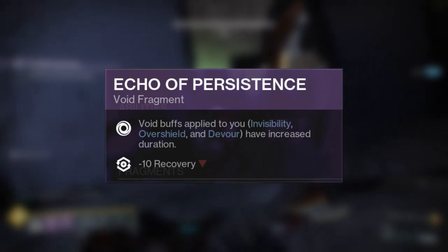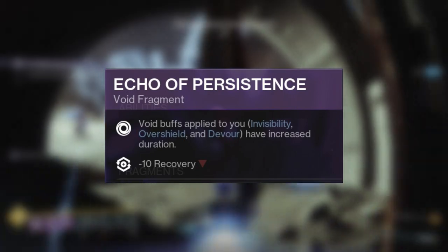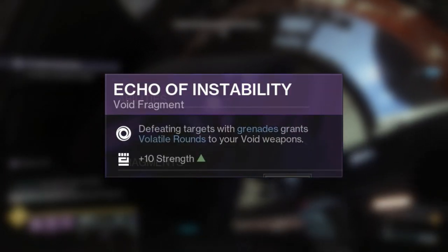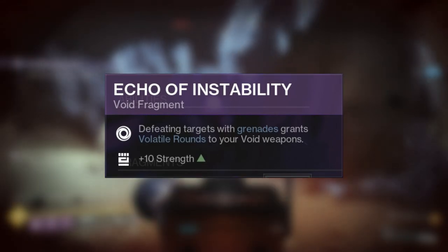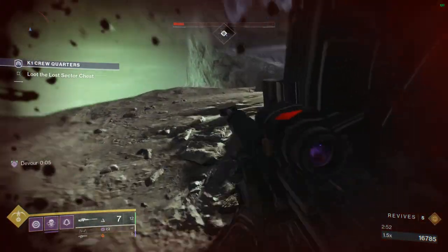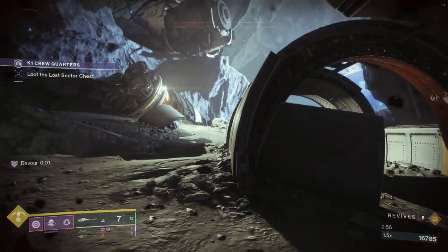Next we've got Echo of Persistence: Void buffs applied to you — such as Invisibility, Overshield, or Devour — have increased duration. And then we've got Echo of Instability: defeating targets with grenades grants Volatile Rounds to all of your Void weapons, and this increases your Strength by 10 points. As previously discussed on this channel, Volatile Rounds is absurdly fucking powerful, especially with Monarch.